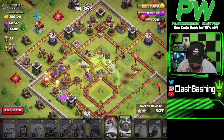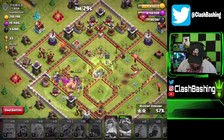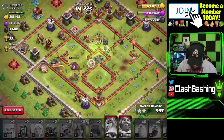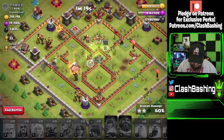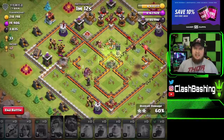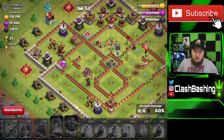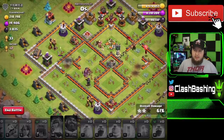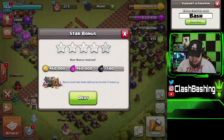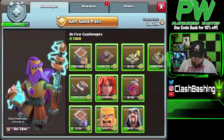We might leave some loot on the table. The whole point of this episode isn't just loot — it's to complete the challenge so we get that Book of Heroes and have our King ready for Clan War League. There we go — we get a two-star, 6,000 dark elixir which is really good. We get a star bonus, progress on Clan Games, and one completion on all the challenges. Not bad at all!